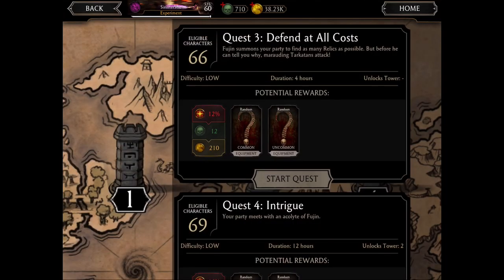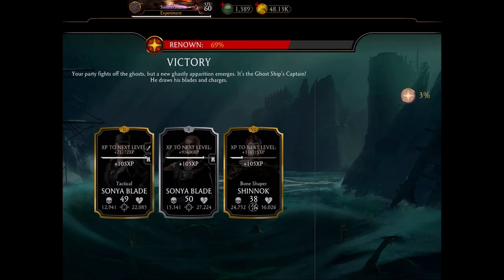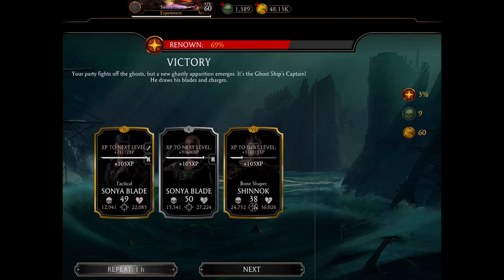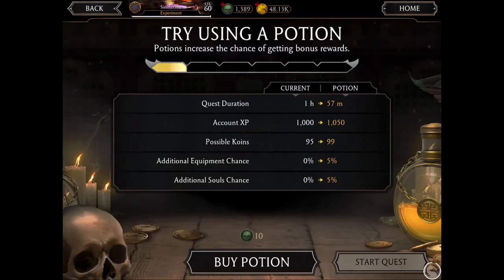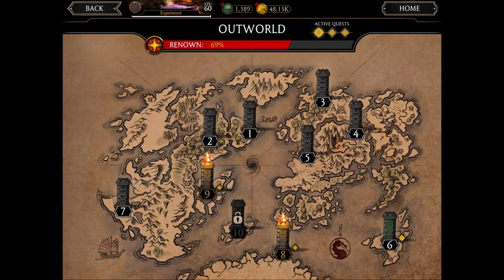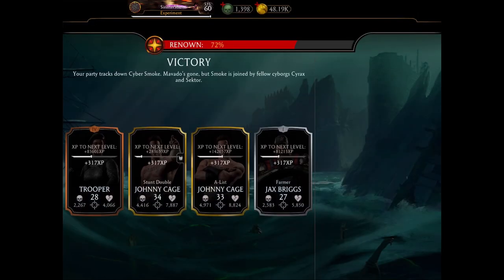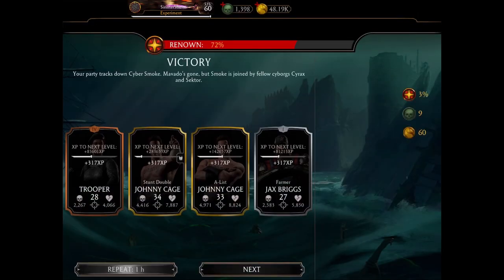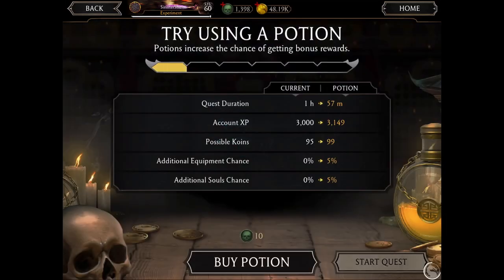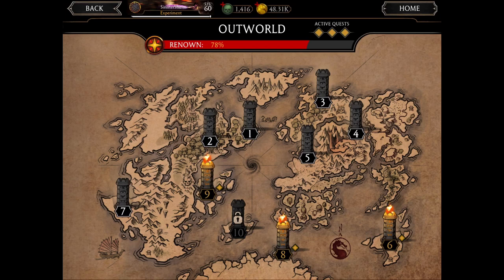Now let me show you one-hour quests: I'm claiming rewards from quests with a one-hour duration. Each one-hour quest gave me nine souls. If I play three different one-hour quests I get 27 souls per hour. If I repeat this for 12 hours, that's 27 multiplied by 12 — which equals 324 souls in 12 hours.